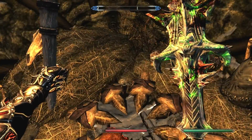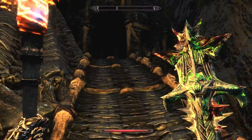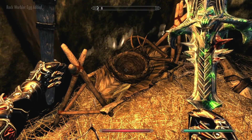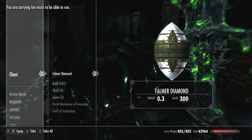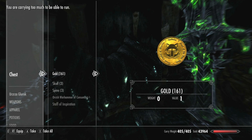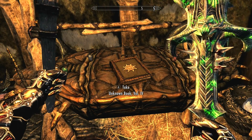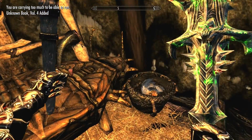Oh, this is cozy. I guess that must be their fire pit — which is actually kind of cool. What have we got? You actually just straight up got a bird's nest. A rock warbler egg pushed me over the edge! File more diamond — that's not like a paragon thing, that's completely different. Unknown book, volume four. I probably didn't pick that up.